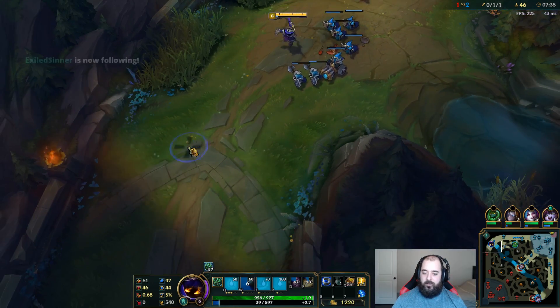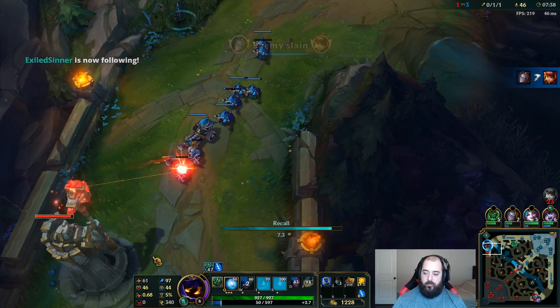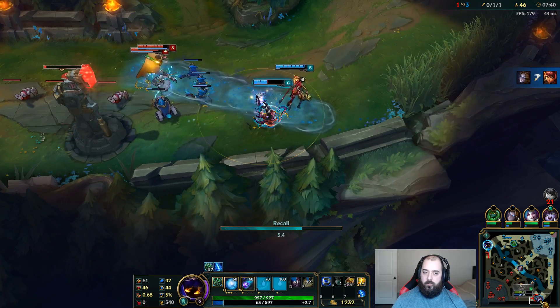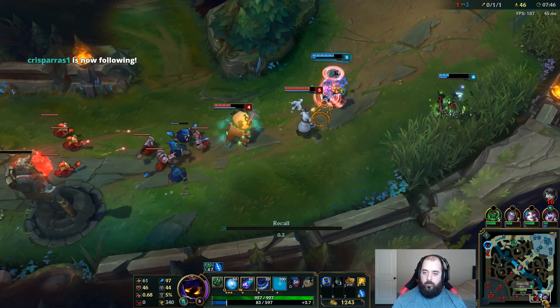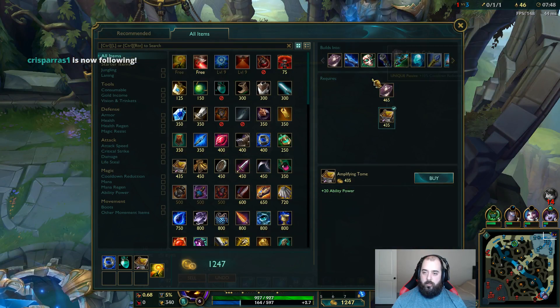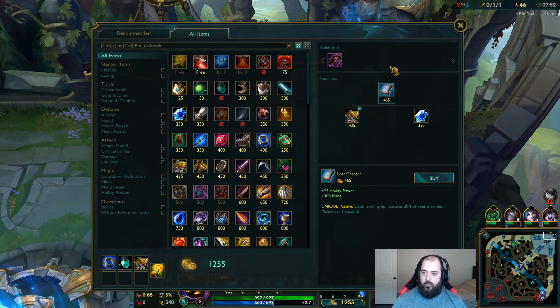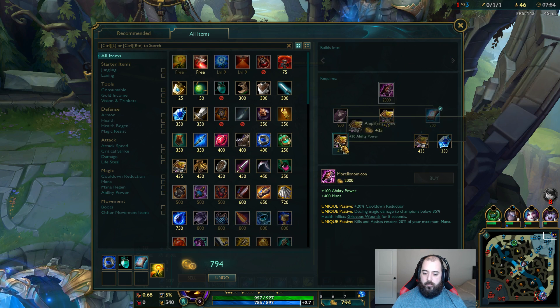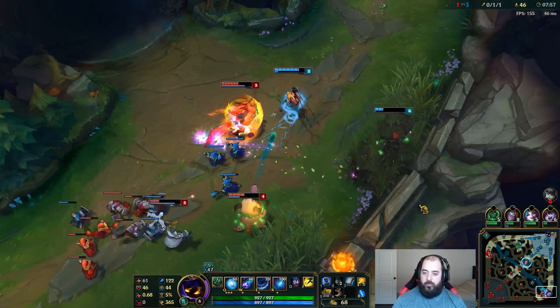Let's get this wave shoved in under the tower fast. I can back right here. Tower is so close to dying. I should go for the mana item first, then get boots here. All he's trying to do is catch me, so if I have boots he won't be able to.